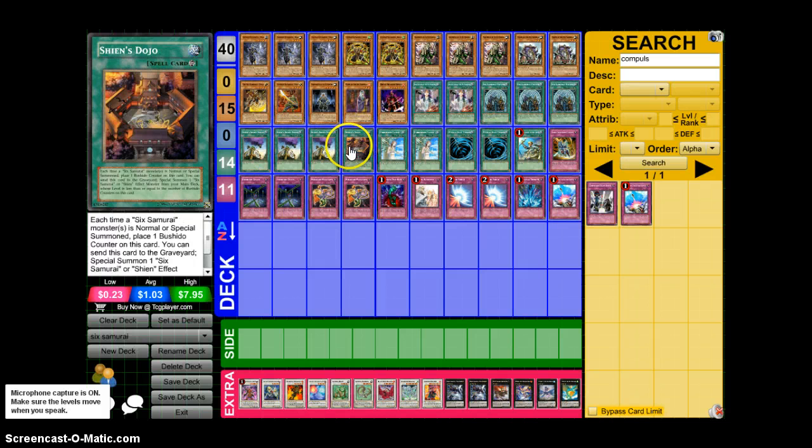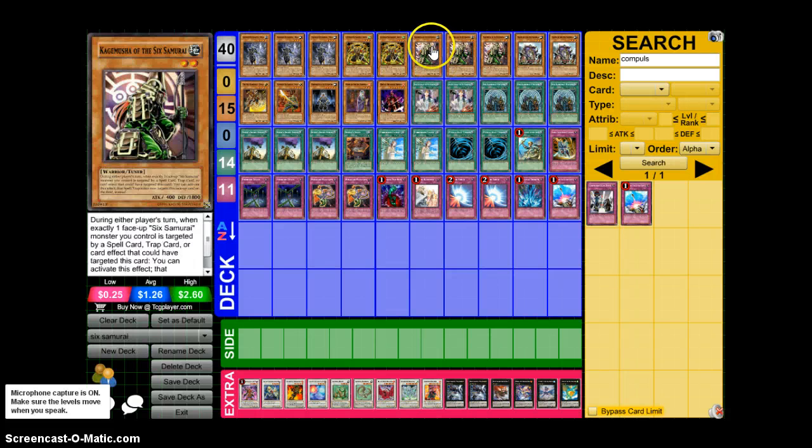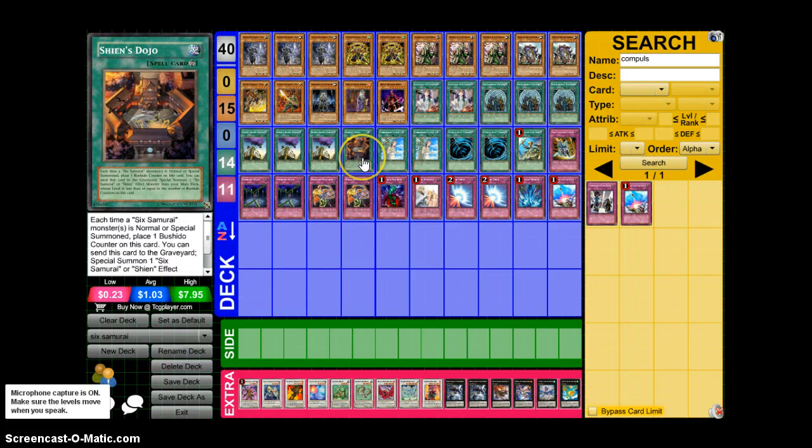Dojo is a very situational card. If you get it first turn it's amazing, but other than that it's just not that good — that's why I only run it at 1, because usually if I run it at 2 or 3 it ends up being a dead draw. Basically every time you summon a Six Samurai you place a Bushido counter on the card, then you can send it to the graveyard and special summon a Six Samurai with the same level as the number of counters. You can go like Kageki, activate this, go Kageki into Hand, tribute Hand to destroy something, then activate Dojo and special summon Kagemusha, then Synchro into Shien. It's got some good Synchro combos — it's just all around a good card.